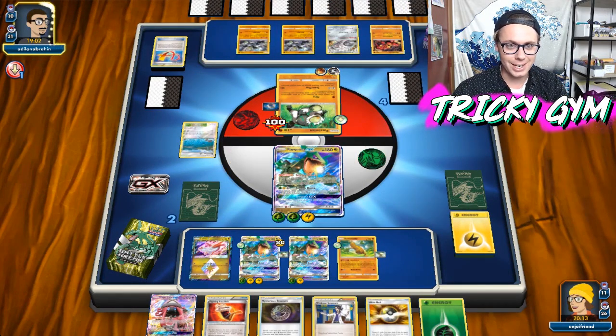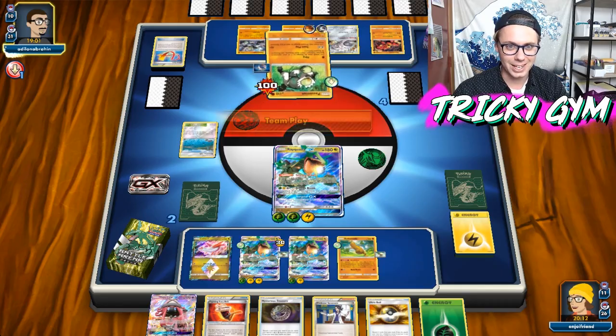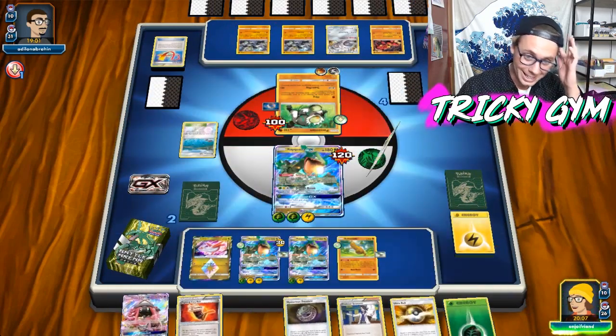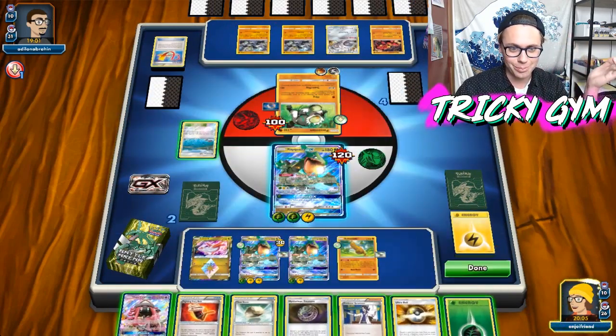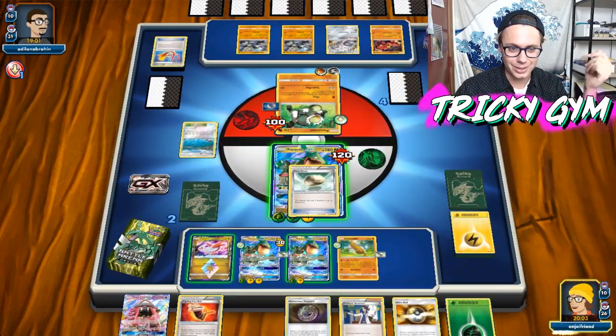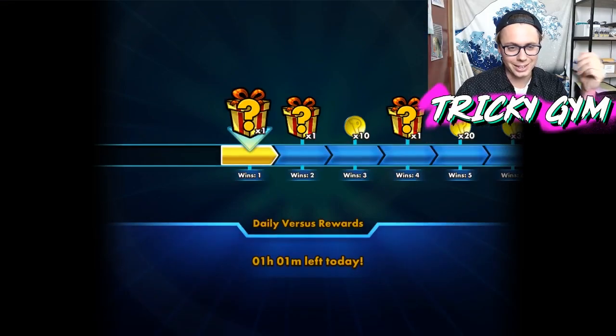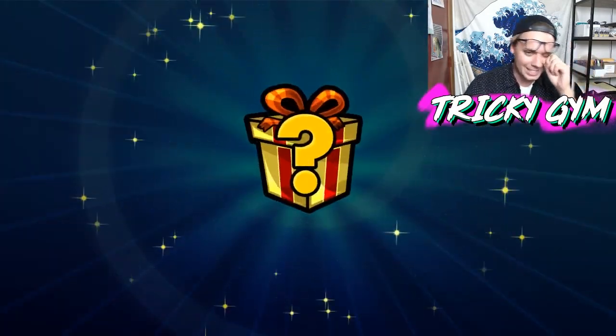My opponent's not taking a knockout here — they're just short, not doing enough damage. 120 is not going to cut it, so I should just be completely fine here to go again. Retreat into a Rayquaza and they're going to scoop it up — they know they ain't got it like that. So that's fine.